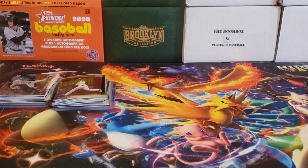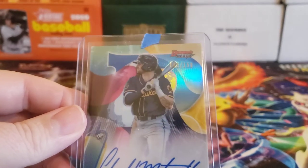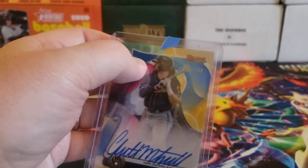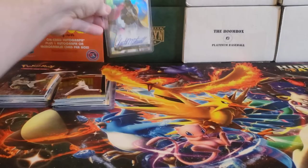From Bowman's Best, we picked up another Garrett Mitchell Prospect Auto — this is the blue version, numbered 65 out of 150. You can tell it's the blue version by seeing the 'B' in the background for the Bowman logo.